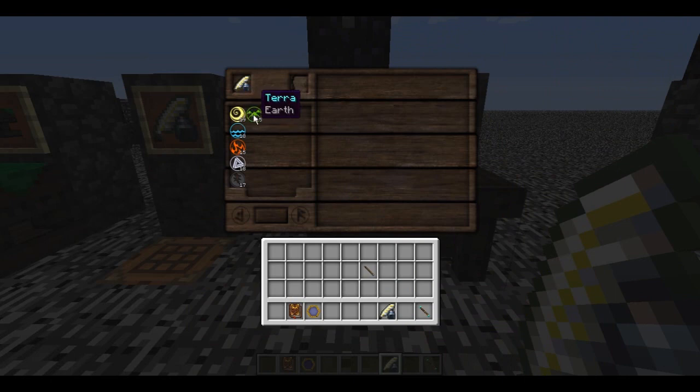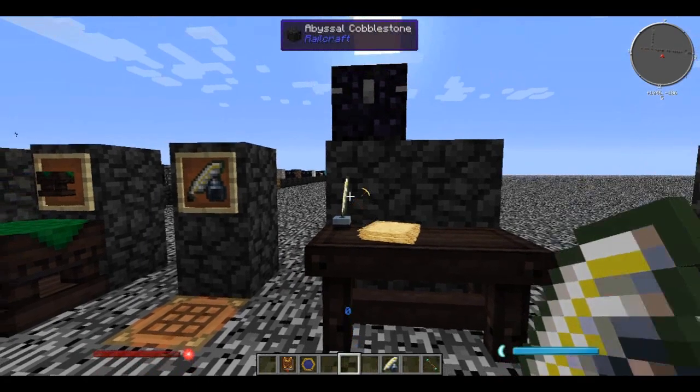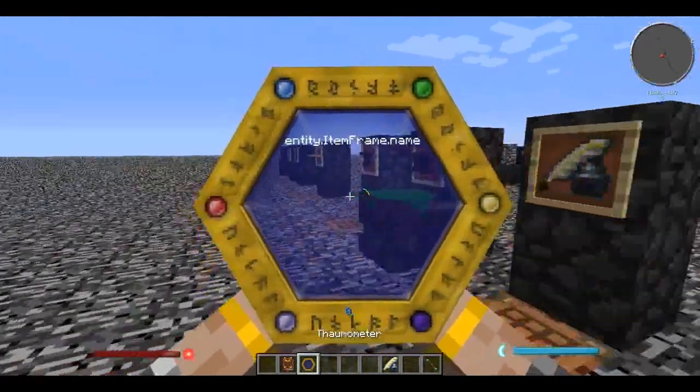Here's where you're going to find all the research points you gather. Right now we have our six primal aspects but no others. There are two ways to get more aspects - you could combine them. If we combine aqua and terra, that gives us victus, which is life. But the problem is you only get one research point for every two you combine, unless it's the first time you discover it. So it's not really an efficient way of doing it.